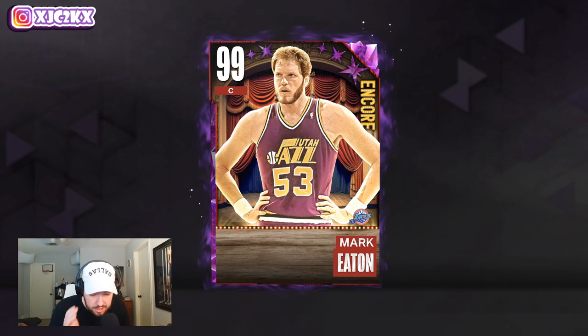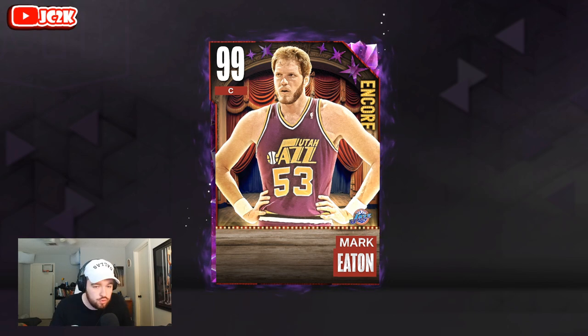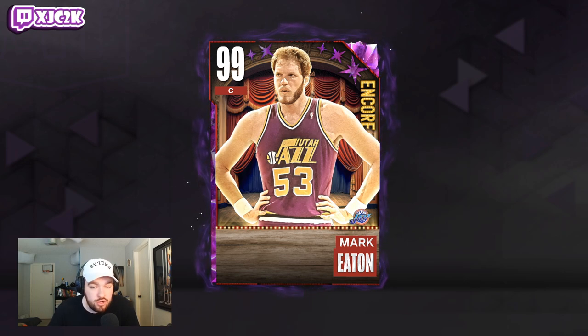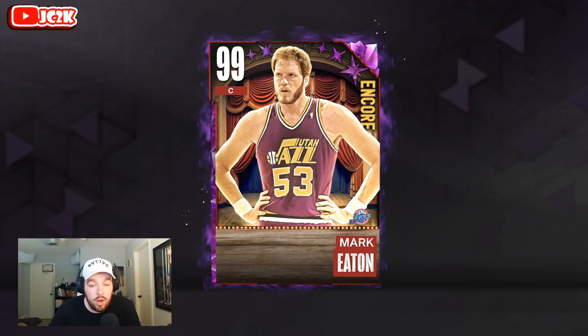Welcome back to another JC2K video. Today we're doing gameplay with the brand new Dark Matter Mark Eaton. Mark Eaton is a card that's really, really interesting because he's 7'4" and has really good speed. I think he's going to be the new best value center in the game for sure. He's 50,000 MT right now and will probably drop in price as the day progresses. This card is going to be absolutely amazing as a Yao, Manute, Rick Smith's Taco Stopper for 50,000 MT. The value on this card is incredible, and I really do think this is one of the best value cards in the game, period.